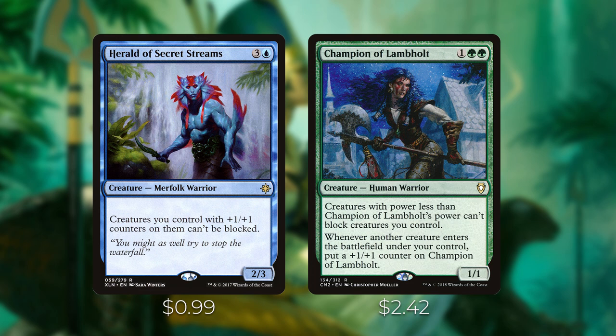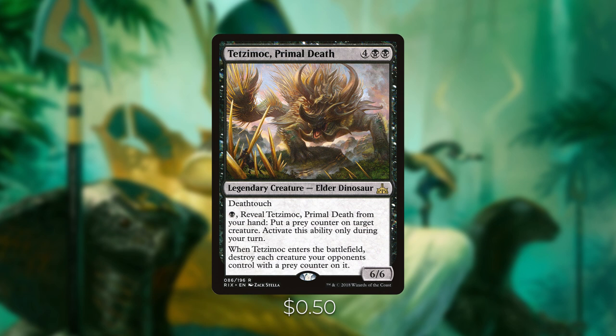Tetzimoc, Primal Death costs four black black for a legendary creature with deathtouch. You can pay a black and reveal it from your hand to put a prey counter on target creature, activatable only during your turn. When it enters the battlefield, destroy each creature your opponents control with a prey counter on it. The real reason we want this in our deck is to put those prey counters on opponents' creatures so Volrath can copy them. Volrath doesn't require plus one plus one or minus one minus one counters — it just cares that the creature has a counter on it, so Tetzimoc works great.